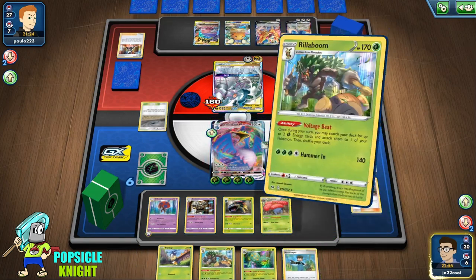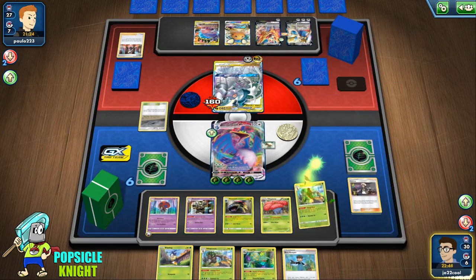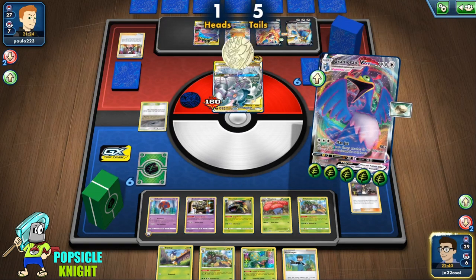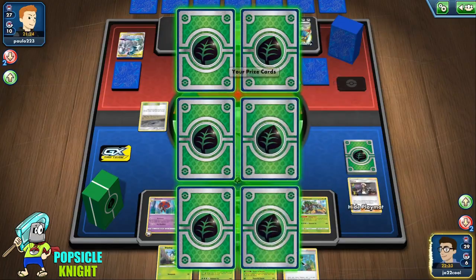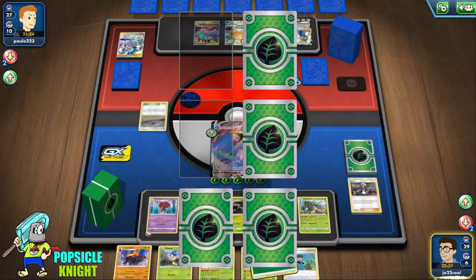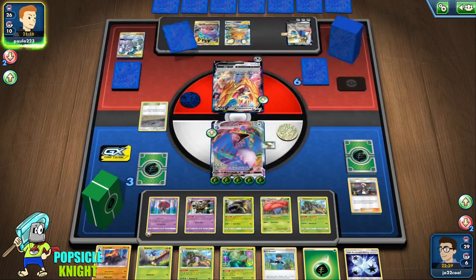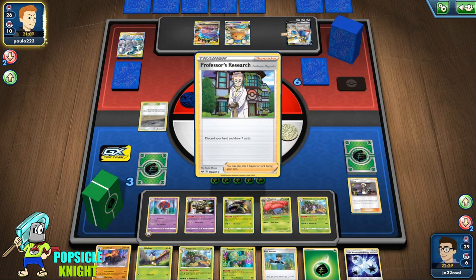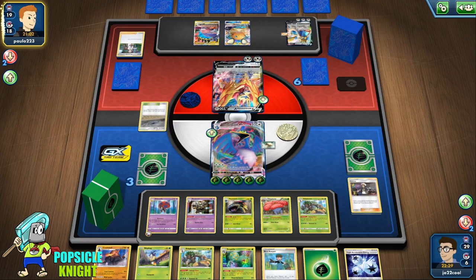I'm going to add another energy and Voltage Beat 2 more, actually just one more, and use Max Jet. Oh, 5 heads — 400 damage! We get 3 prizes for that, and we get another Colossal. I don't want to expend all my energies because if they knock out our Cramorant VMAX, I won't have any energy for our next attacker. Their Zamzenta VMAX is not affected by Cramorant's attack, so we'll have to find a way out of this.